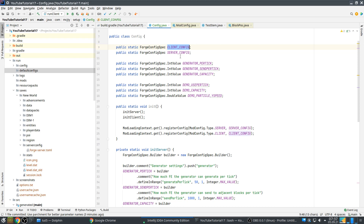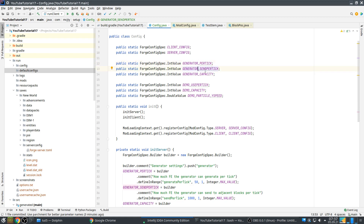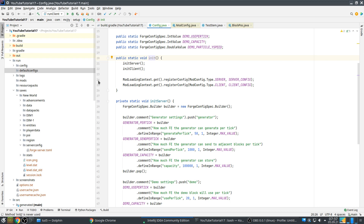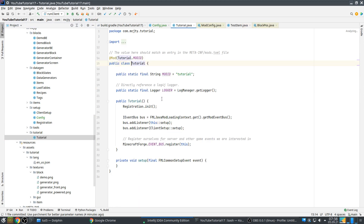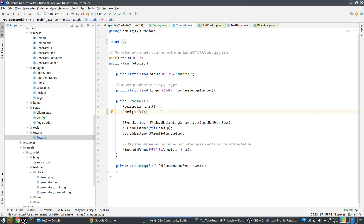In our tutorial we will use client config and server config. We have these six values that we want to use — some are for the generator: how much it generates per tick, how much it sends out per tick, and the total capacity. One is how much the demo block uses per tick and its capacity, and then a client-side value for vertical particle speed. You will always use these to store the config, and you have to call config init — very important.